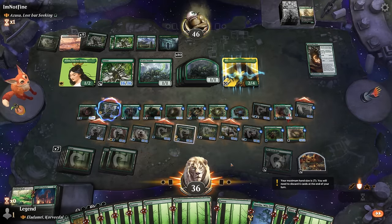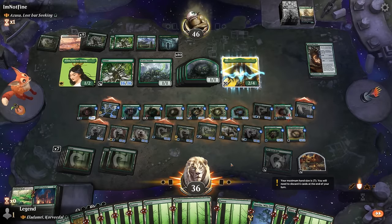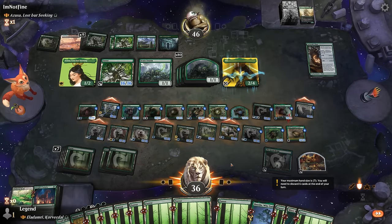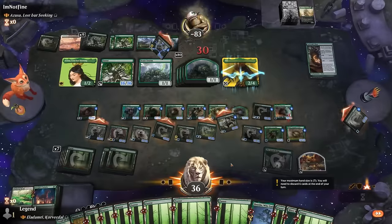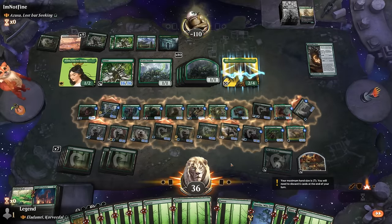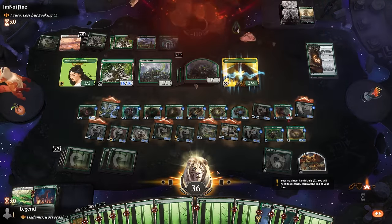At the very least our opponent loses some tokens and may not have a lethal attack back. Our opponent just concedes — they did the math and figured out they were dead. Awesome, on to the next one.